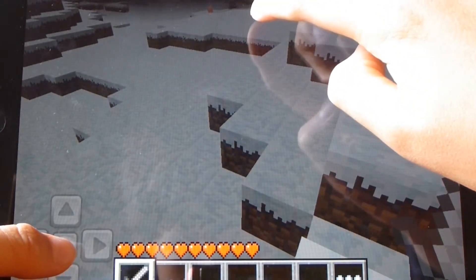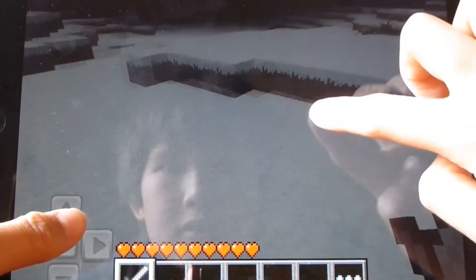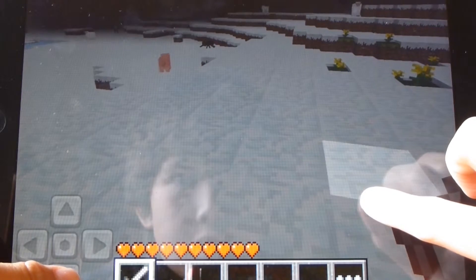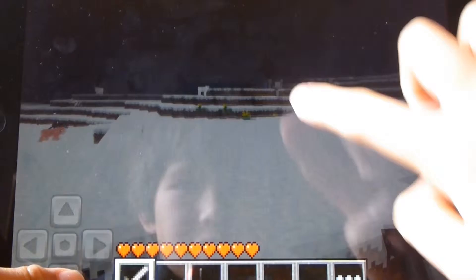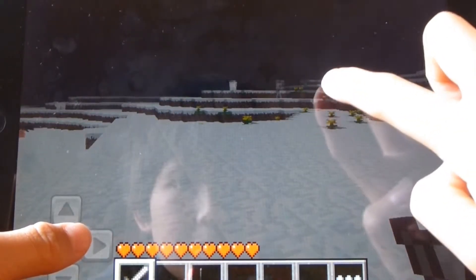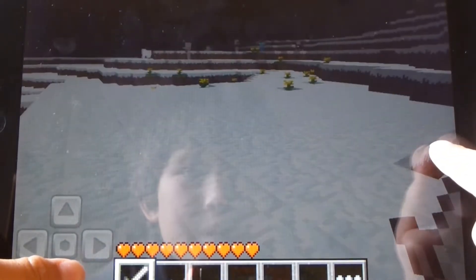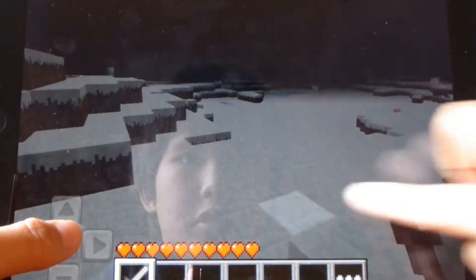As you can see over there, that black thing - I'll go over to it. See that black thing over there? That is a spider. It's two blocks across and one block high. Those are skeletons over there - they shoot arrows at you. The spider just jumps on you and hits you. There are also zombies over there, and they just hit you - two blocks high. And there should be some creepers as well. Oh, there's one! They blow up if you stay too close to them for too long.